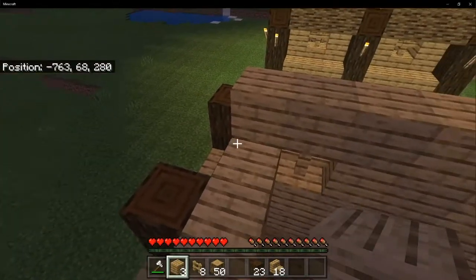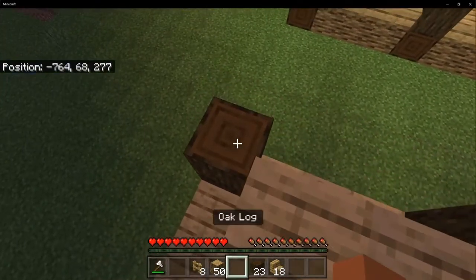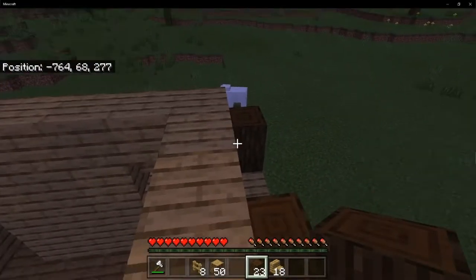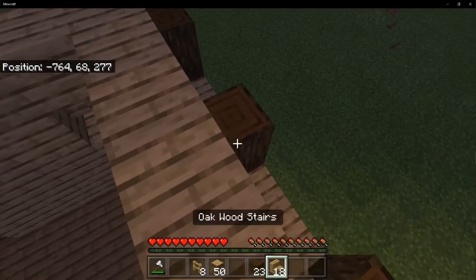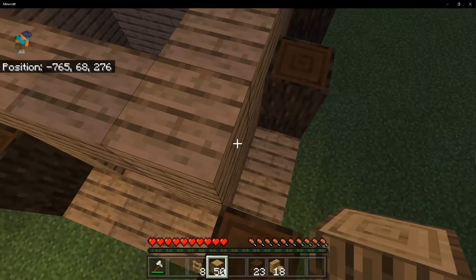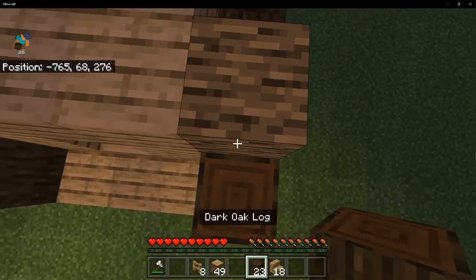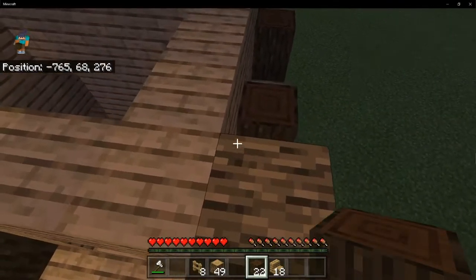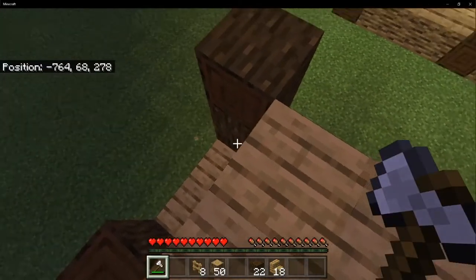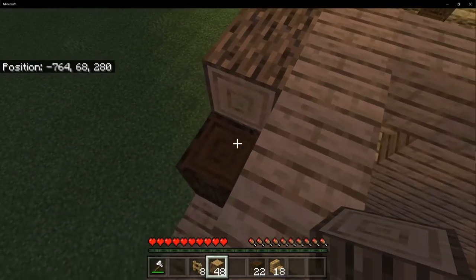I guess that's kind of why others do this on creative — in case they fall — but I'm not going to be like that. Now that you have it looking like this, place an oak log just for now as a placeholder so you can place your dark oak logs outward. Then go ahead and delete the placeholder piece — make sure you grab it.